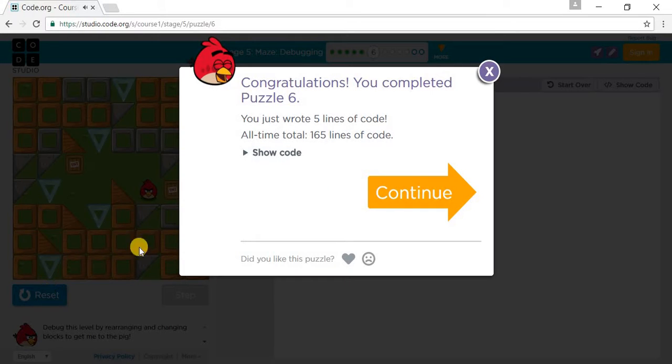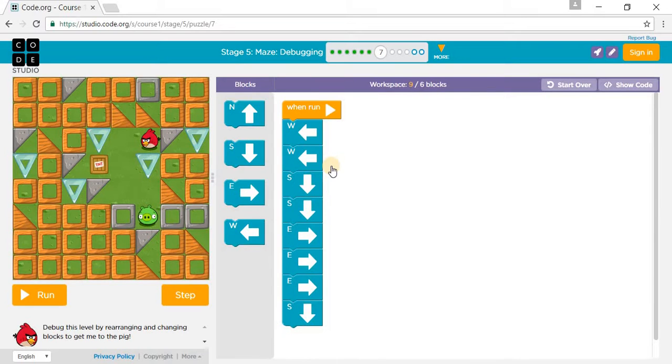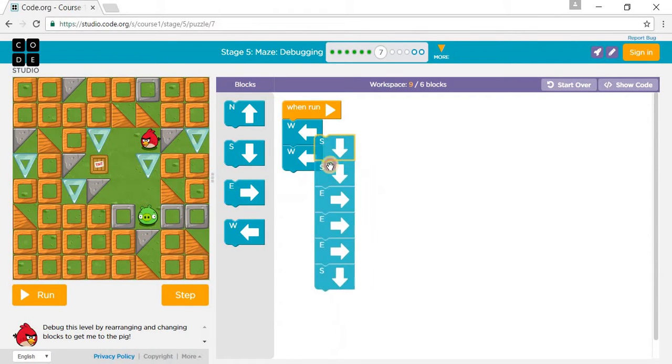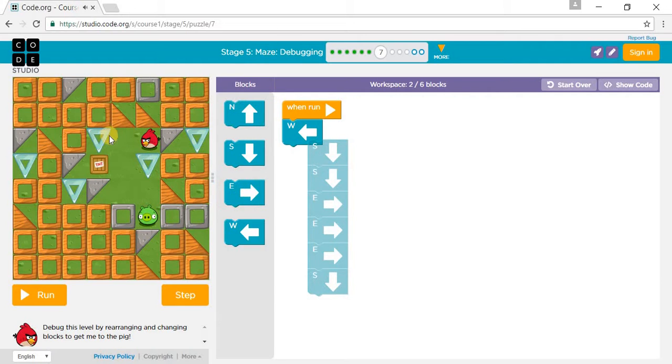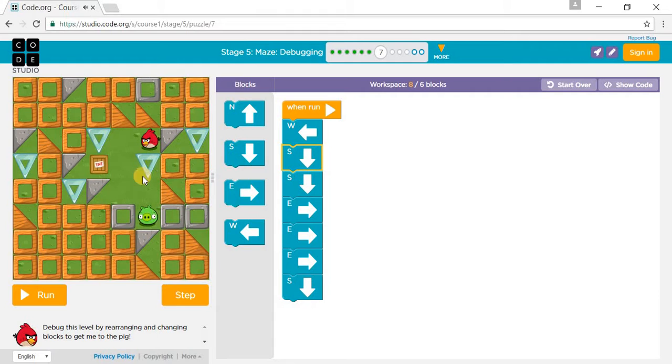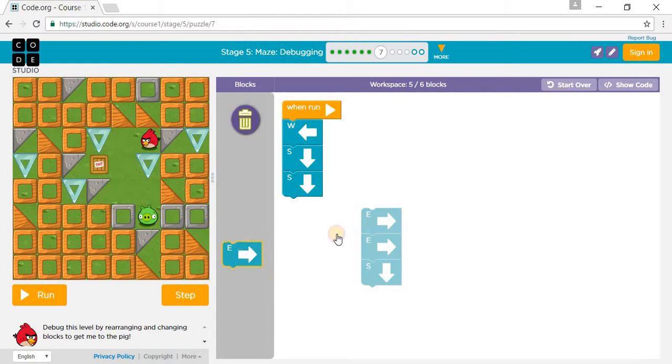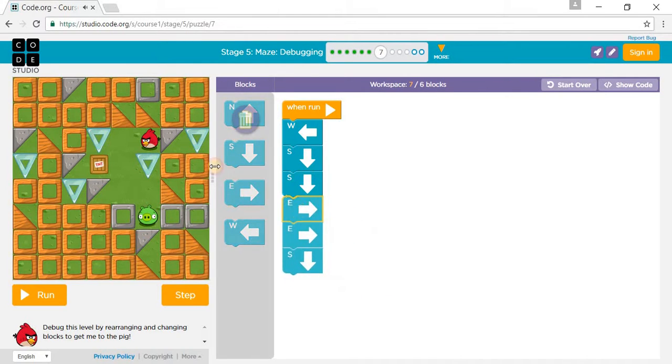Puzzle 6 is completed, so now let's go to puzzle 7. We go west, but not another west or you'll crash into the crystal. So we go south, south, south, and then south — then east and east. Not two east — just one east, or you'll crash into the red triangle.